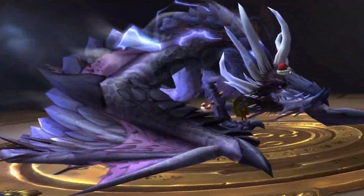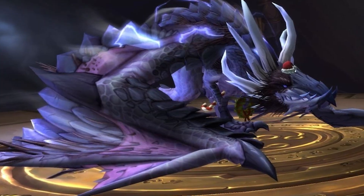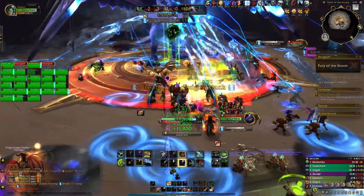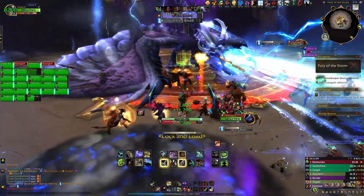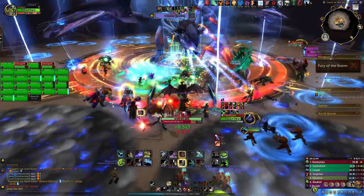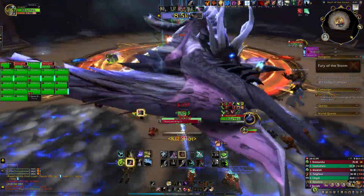Razageth herself — the model is what you have seen throughout the story: a large dragon with some spiky features and lightning crackles. Overall, the model is above average. Personally, I would have liked to see her be a bit bigger with a little more of an aggressive look. However, I do like that you can fully and clearly see her model throughout the fight.